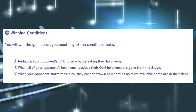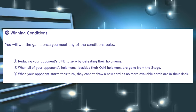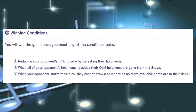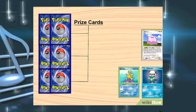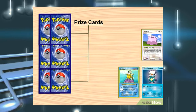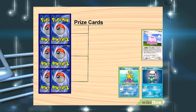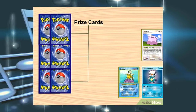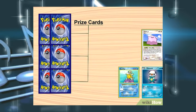You can do so by either depleting the opposing Oshi's Hololife to 0 by defeating the indicated number of Holomems, reducing the number of their Holomems in play to 0, or by your opponent decking out. Defeating Holomems is a lot like earning prizes for defeating your opponent's Pokemon in the Pokemon card game, except that you get one each time you lose life instead of the opponent — and if you run out, you lose.